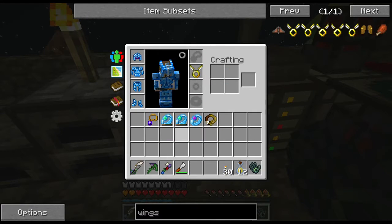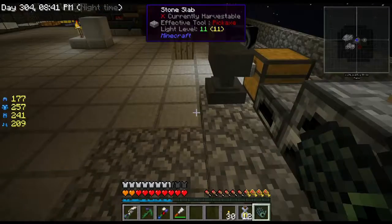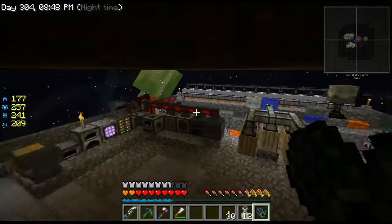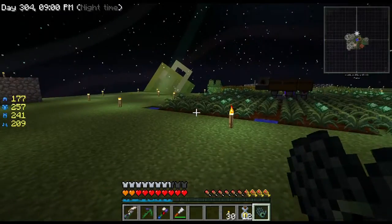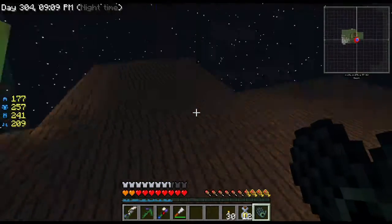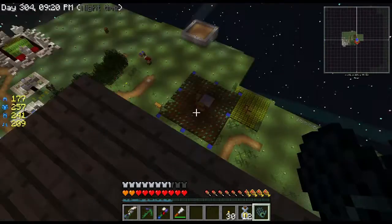It's a bauble, right? I don't know which slot you go in. Oh, it goes in my mana ring slot. Band of mana, band of mana - why do I have two bands of mana? That's gotta be a glitch. I can fly! I can fly! Oh, I'm so excited right now. I can freaking fly. That's gonna make such a difference. I can fly. I don't know if there's a limitation - I should probably check that out. I can see everything from up above. I don't have to worry about falling off into the void anymore.